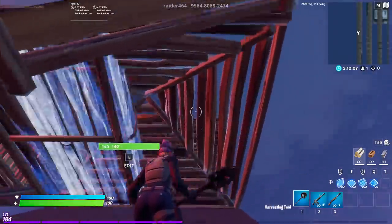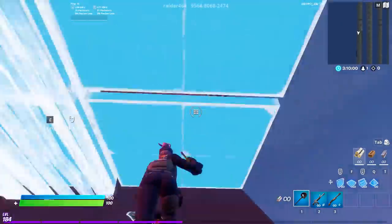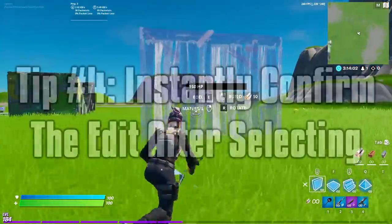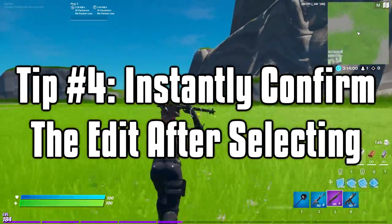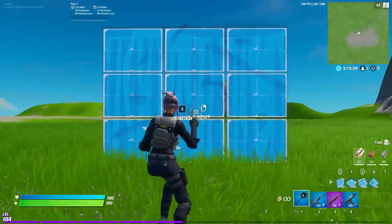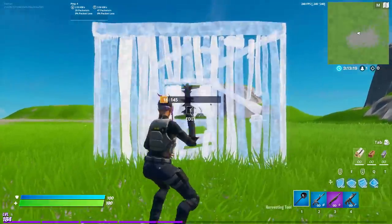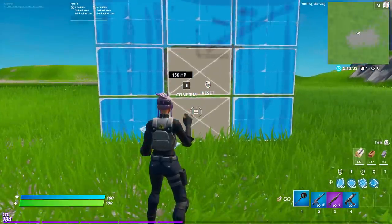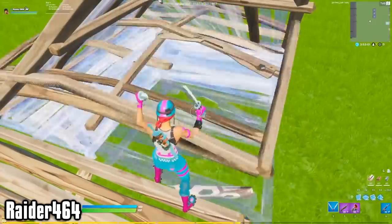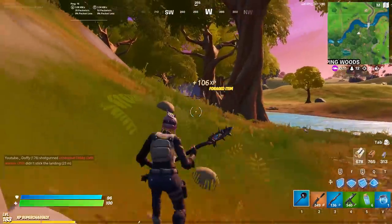That's also why you want to start slowly, flick your crosshair fast to the optimal edit tile, and then repeat the process until you get the whole thing down. Fourth and final tip, which leads into the next topic of discussion, is to instantly confirm the edit once you've selected the final tile. Just as there should be no delay in selecting the first tile, there should be no delay in completing the edit after the last tile. Any type of delay will slow you down unless you're purposely waiting to confirm. Raider recommends practicing muscle memory for hitting your edit key after selecting all the tiles, but that's where I disagree.